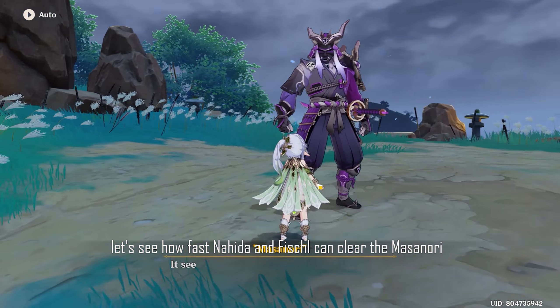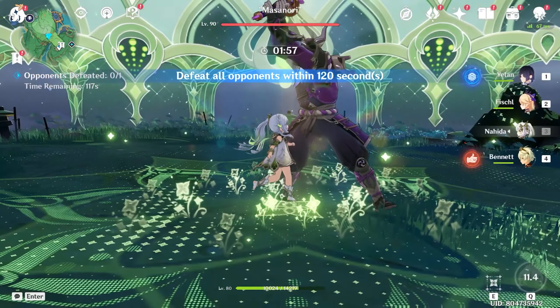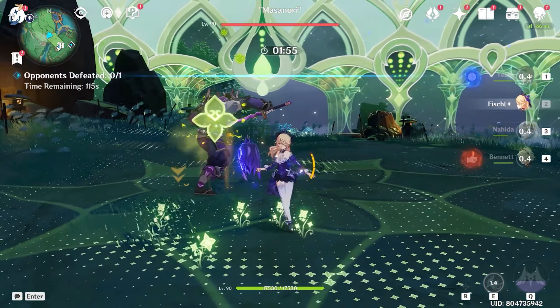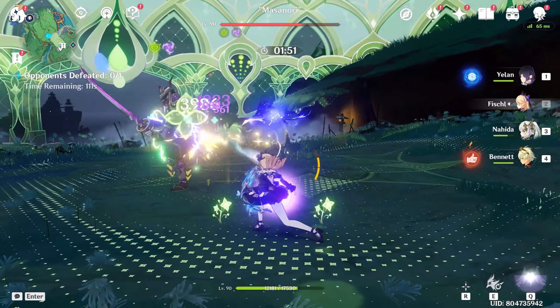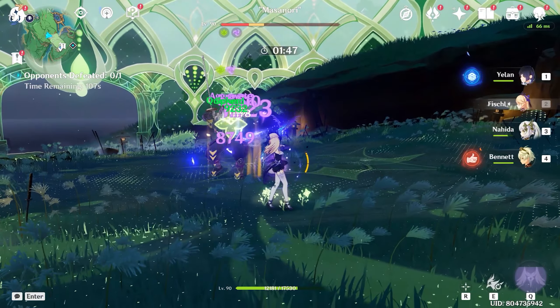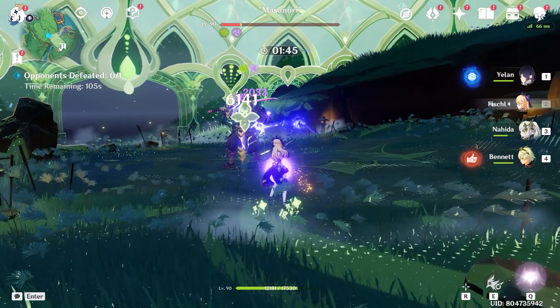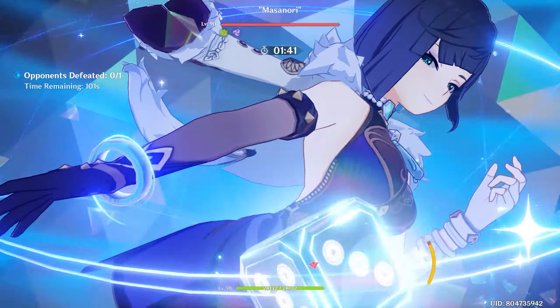Let's see how fast Nahida and Fischl can clear the Masanori. We're going to pop the ultimate, then use her E, and use Xiangling as well.